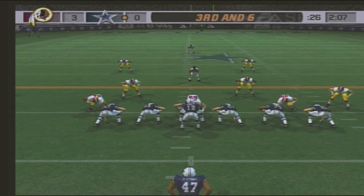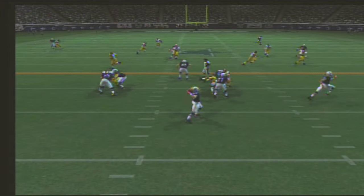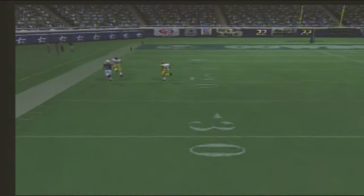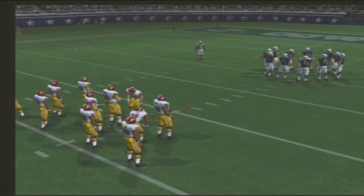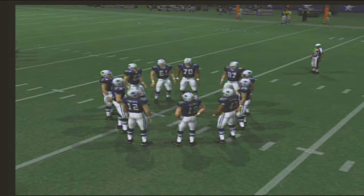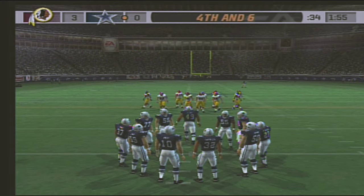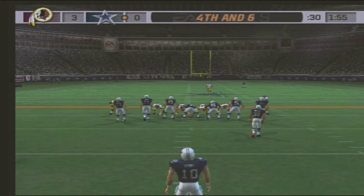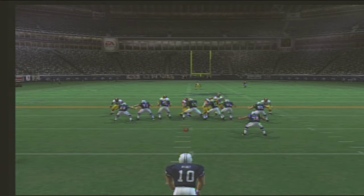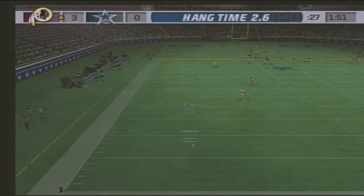Third and six, ball on the 29-yard line. Fakes the handoff, fires this one deep — it was tipped. Despite excellent hands and a pass right on target, the receiver can't bring it in. He's a trusted possession receiver who the quarterback looks for whenever he needs a big catch. This time he dropped it, but I'm guessing they'll continue to look in his direction when they need that big play.